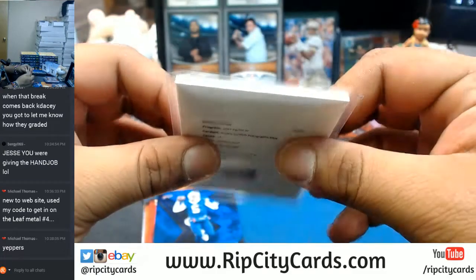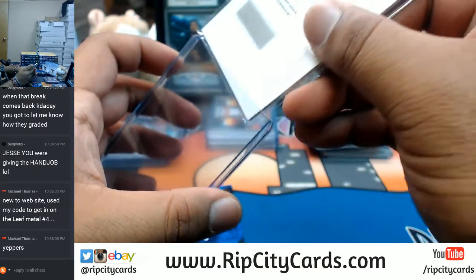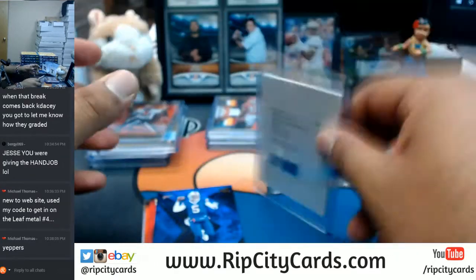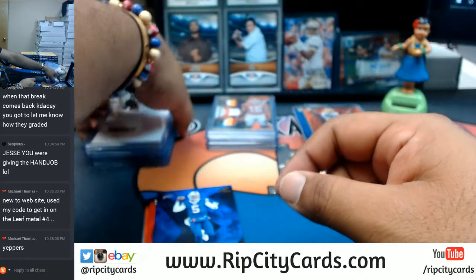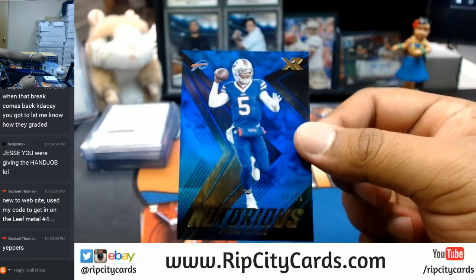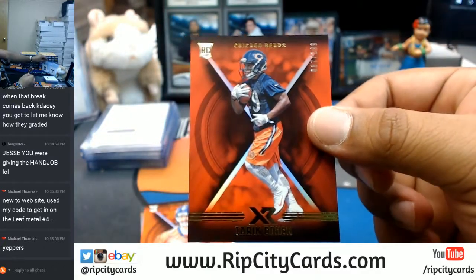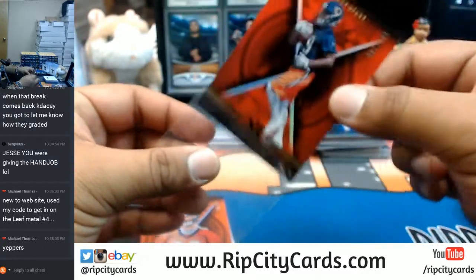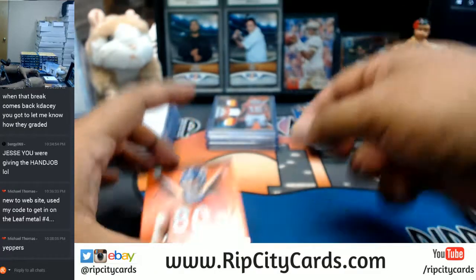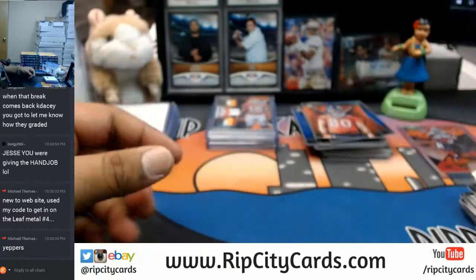Taylor Bills blue. Cohen Bears red — that's a good rookie they got for the Bears, Bears got some nice young talent. Broncos orange. All right, that was box 5, on to box 6. If you want to save some money like Michael, head on over to ripcitycards.com, register for an account, and once you do that we will email you a code that will save you fifteen dollars on your first website purchase.